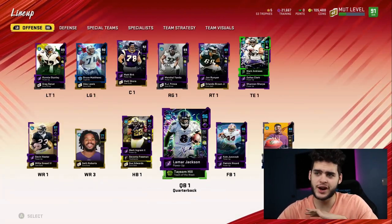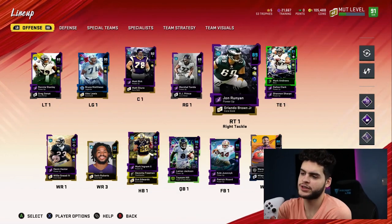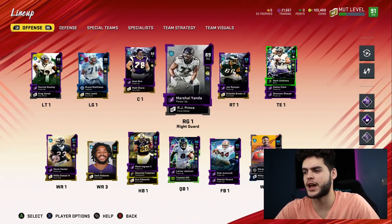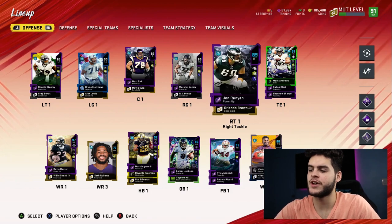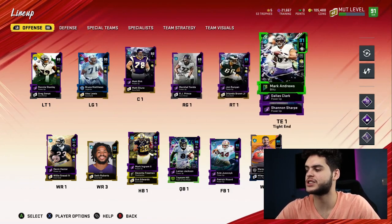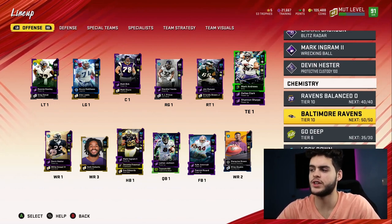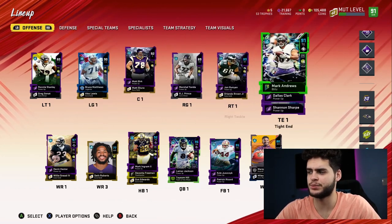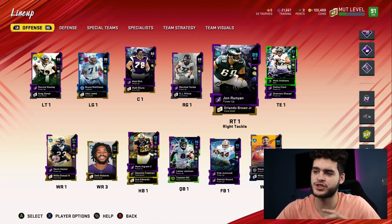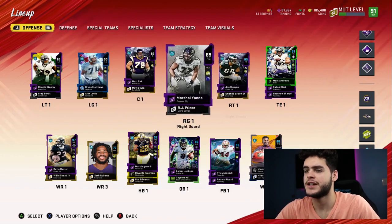Let's get into the lineup. They are 91 overall. Everything is about as good as it can get. There are a couple of out-of-position players like Joe Running or Bruce Matthews — their backups are their actual real-life counterparts. It's tough to run online with those guys starting, but this still achieves 50 out of 50 Ravens. I personally recommend on a theme team that if you have 50 out of 50, toss in guys who can actually play positions, because it won't be easy to compete in Weekend League with players like Alex Lewis starting.